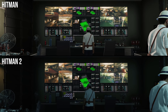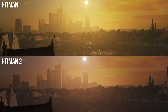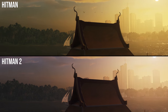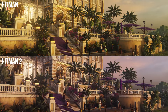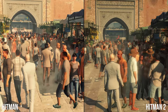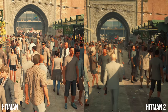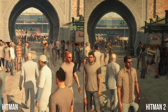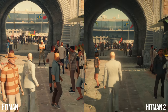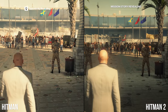Beyond the reflections, another subtle addition worth mentioning is improved cloth physics. This is evident immediately in the sequel with the curtains in the very first mission, but it applies to flags and different clothing items. In this one mission, you can see 47's coat — if you look closely, the cloth is moving more naturally around his waist as he turns and moves through the crowd, versus the 2016 version. That's a pretty cool, subtle but nice addition.